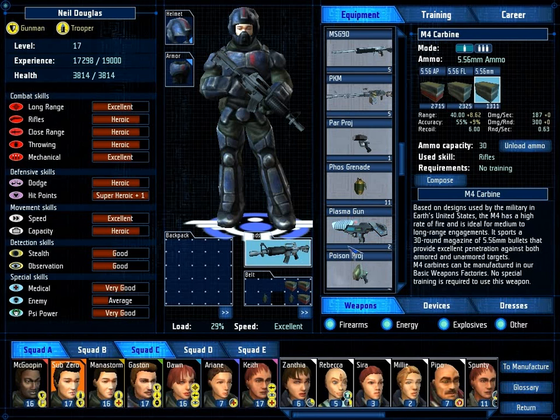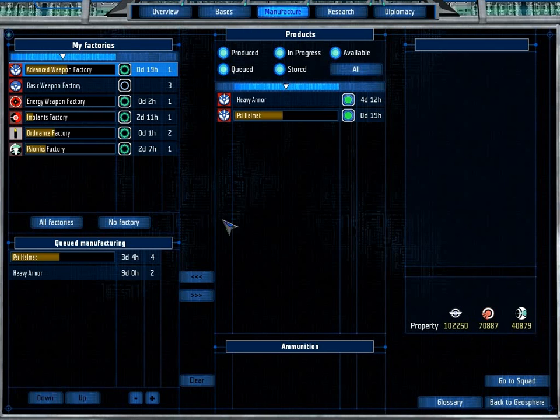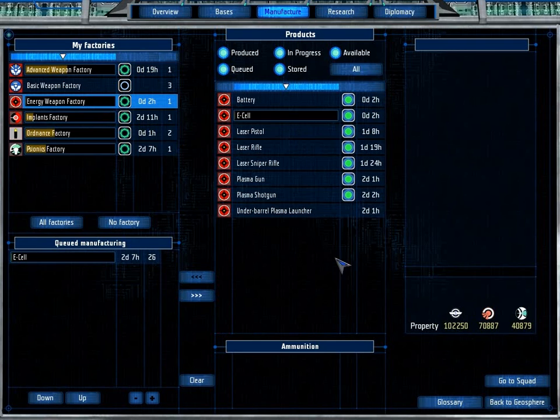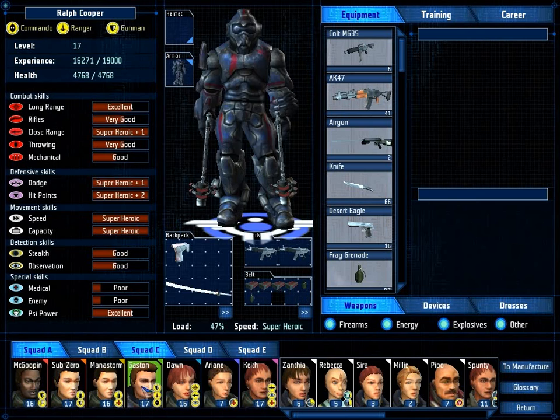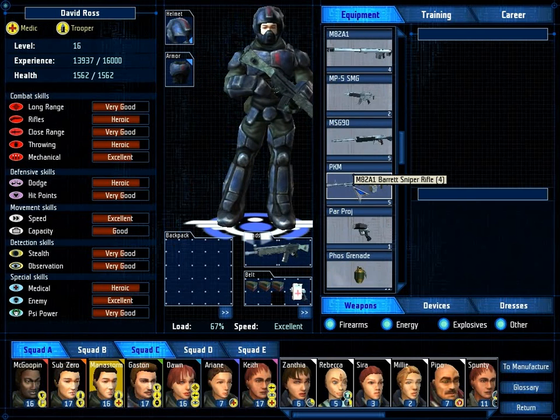Its accuracy is a little worse. Basically, we want to start manufacturing a lot of energy cells - a lot of energy cells - which I do believe we are now actually doing. We are just manufacturing a load of energy cells. This is not enough energy cells. We need more, because at this point we actually want to start equipping people with these plasma guns.